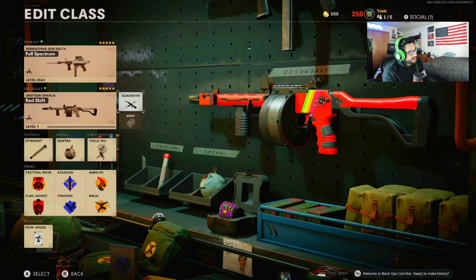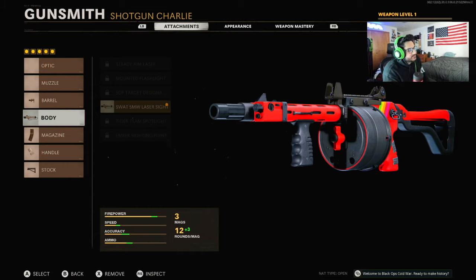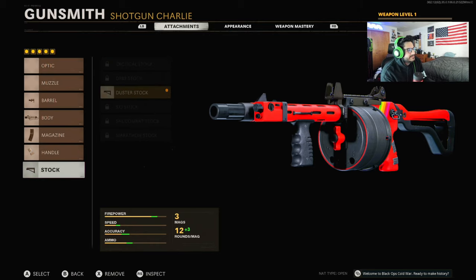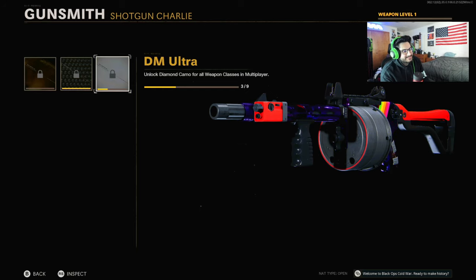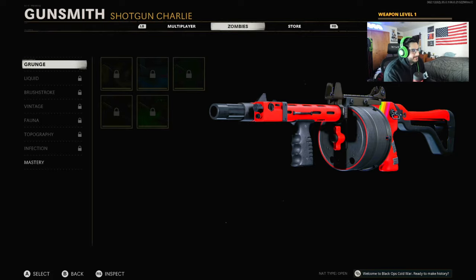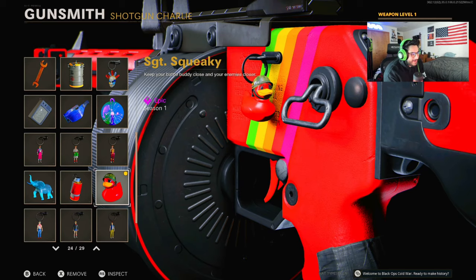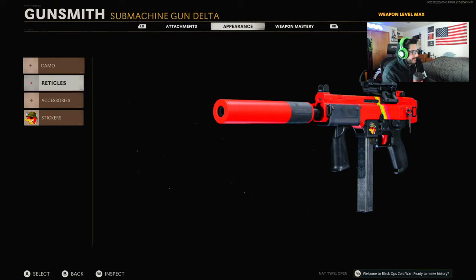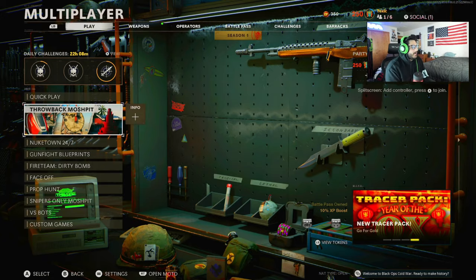For the Street Sweeper Redshift: the barrel is the 13.3 Hammerforge, the body is the SWAT 5MW Laser Sight, the magazine is a 15 Round Drum, the handle is Speed Tape, and the stock is the Duster Stock. Here's how it looks with Gold, with Diamond, with Damascus, and with DM Ultra. Then I equip Sergeant Squeaky right on the gun and put Danger Duck there to fit the pack. Here are the two guns — let's hop into a game and show them off.